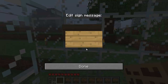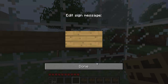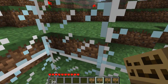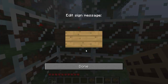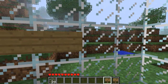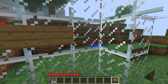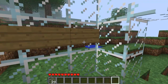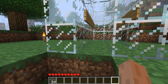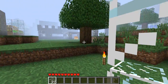Once we've done that, we just get our signs and we're going to place them just one block off the ground. As you can see from what I'm doing here, it's just going to be one block up and we're just doing it to the side. This is a six by four chicken coop so you'll need eight signs — four for either side. That's basically what you need to do.